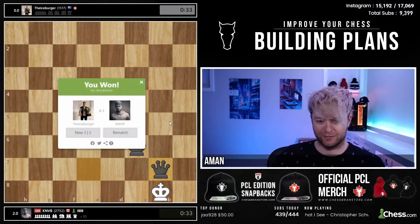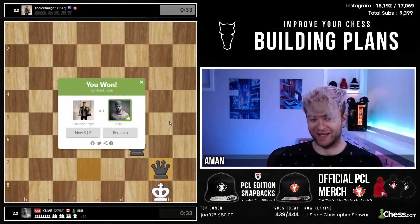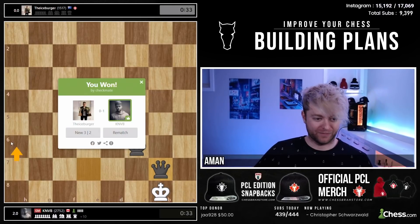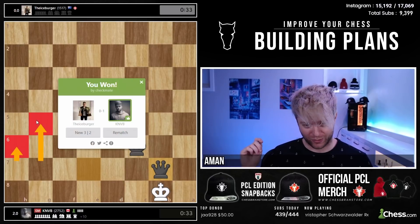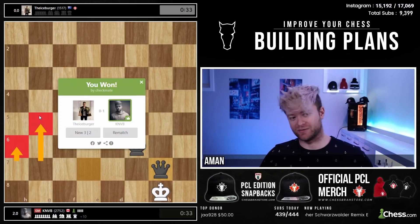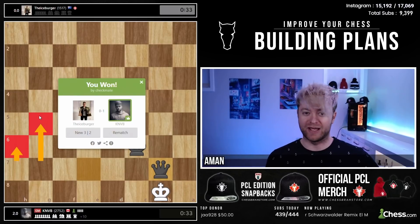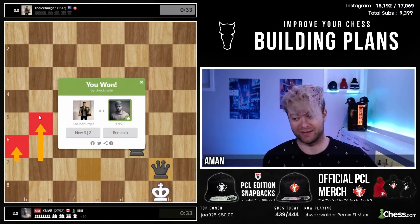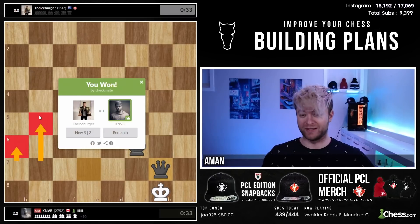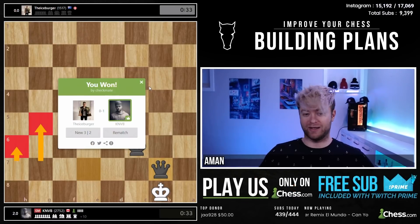Tough first game. I decided to go h6, g5, and full send over there. Now the problem with the full send is you're going to get attacked in return. I think he did a great job counterattacking — in fact it looked like he was the one attacking and I was the one counterattacking. Let's get a rematch and see how he handles it from the other side before we chat too much about it.